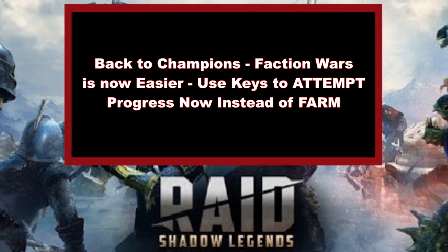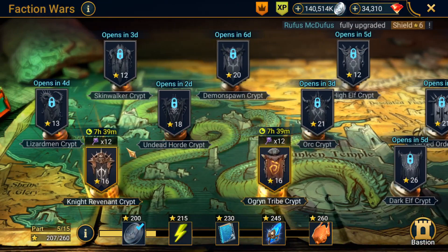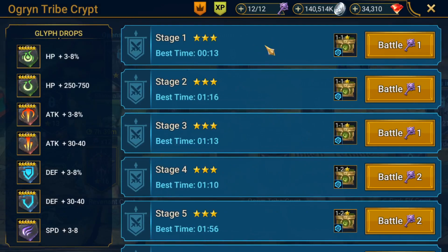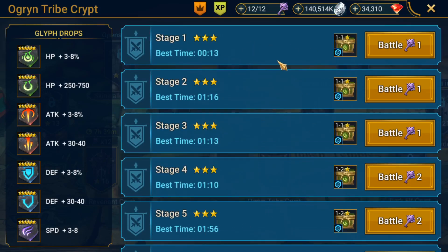Number four: definitely check your champions for rebalances, but also faction wars. Faction wars got rebalanced as well. I know I've personally been in the routine of just farming the difficulties of faction wars that I can already do — some factions I can only do a couple of stages, some I can get to stage seven, eight, or nine. I've just gotten into the routine of farming the earlier stages for so long. Definitely try to break out of that routine now if you can, because faction wars did get rebalanced. It is easier from what I've heard.